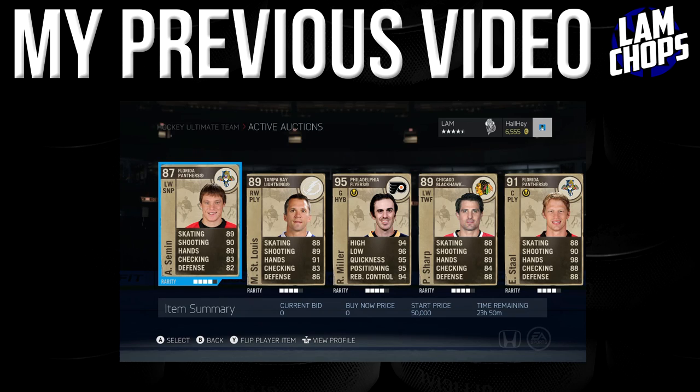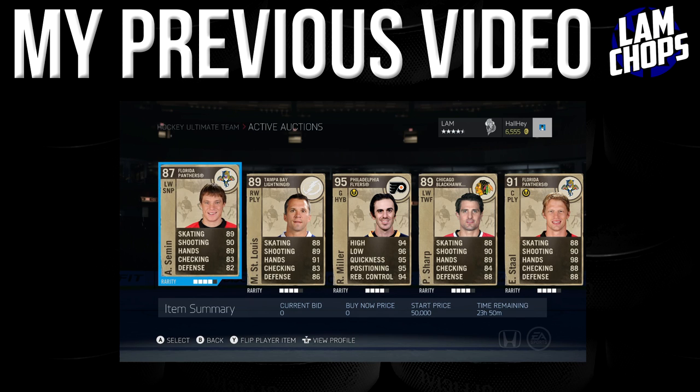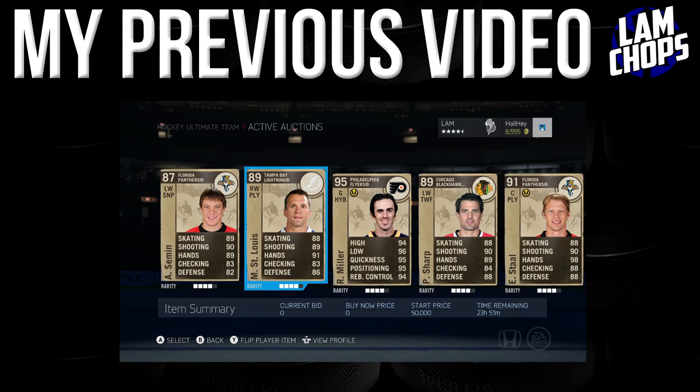Alright, so first off we've got Alexander — he is 87 overall, on the left wing, sniper, and he's on the Terrell line at Hurricane if you want to find him. Next up we got Martin Singh Luis, definitely a milestone card — definitely a very very good one.